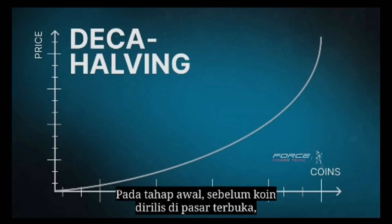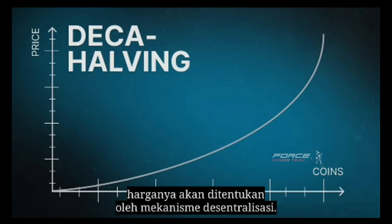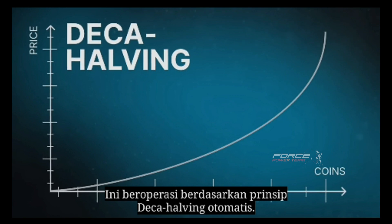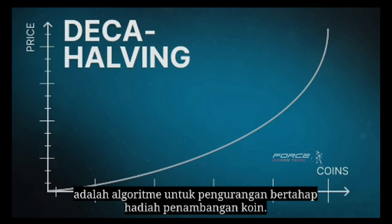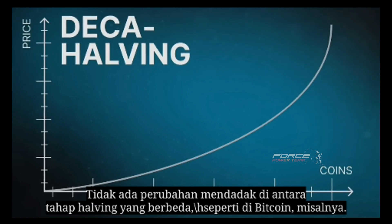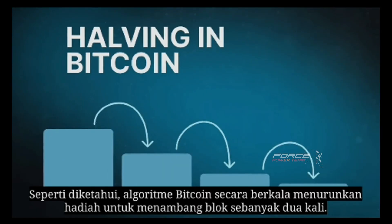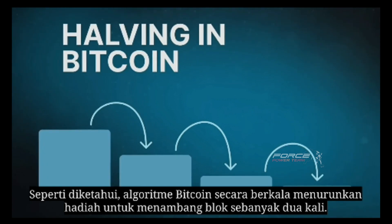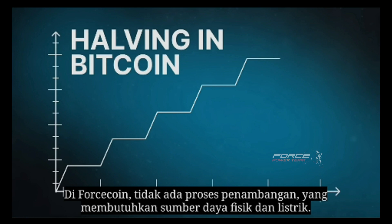At the initial stage, before the coin's release on the open market, its price will be determined by a decentralized mechanism. It operates on the principle of automatic deca-having. Deca-having, or otherwise soft-having, is an algorithm for a gradual reduction of coin mining rewards. It doesn't have any abrupt shifts between different halving stages, like in Bitcoin. As is well known, the Bitcoin algorithm periodically decreases the rewards for mining blocks by half. That transition is sharp, and after a while the Bitcoin price starts to rise rapidly. In Forsecoin, there is no mining process requiring physical and electrical resources.